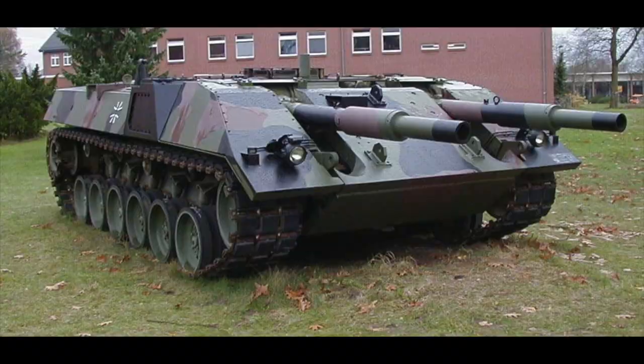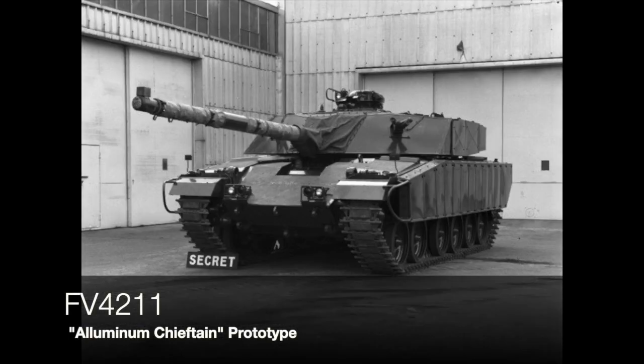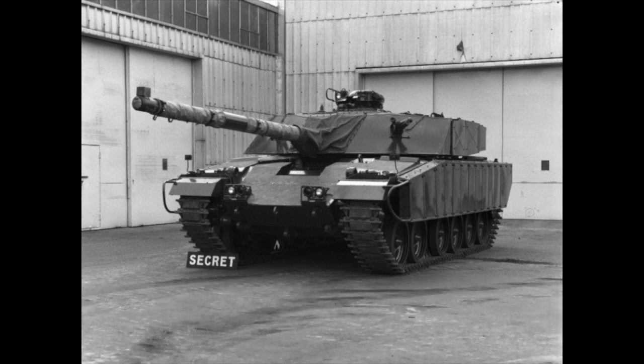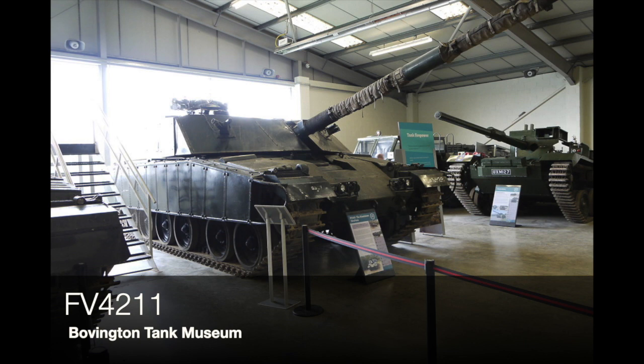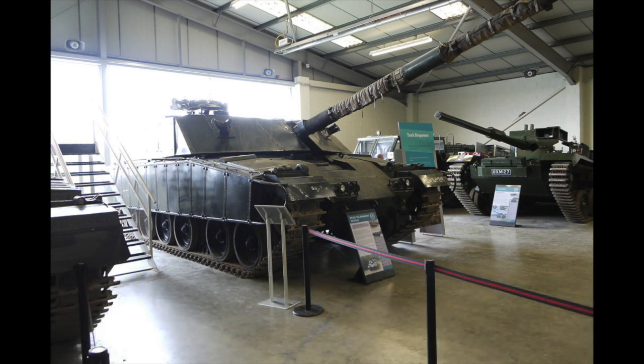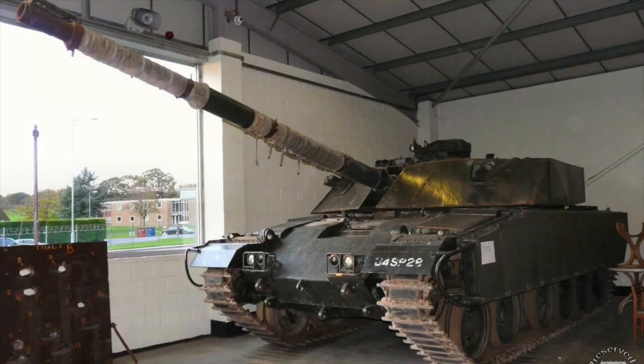At the same time, the British who were in joint collaboration with the Germans decided this was not a route they wanted to go down. However, they also started experimenting with turret-less tanks. The basis they used was the Chieftain FV4211, also known as the aluminium Chieftain because it was made out of aluminium rather than steel. Ironically, this is the tank that eventually led to Chobham armour and is a precursor to the Challenger 1 and Challenger 2.